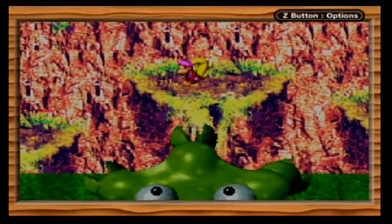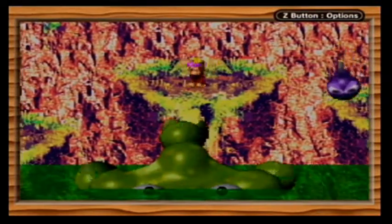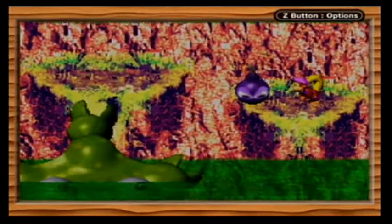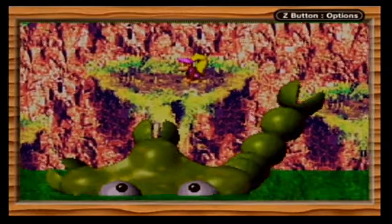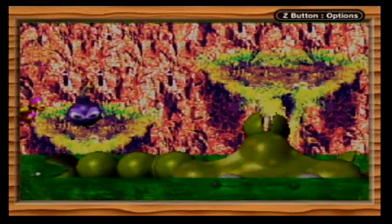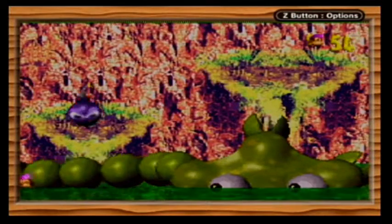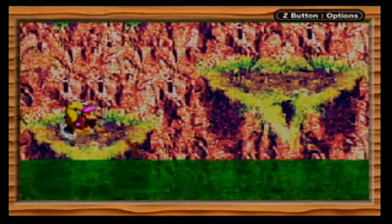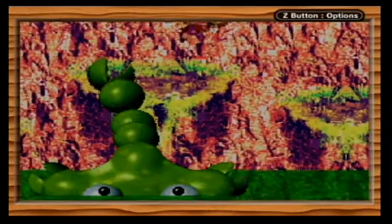We get the awesome boss music again. A bomb is going to appear — what you need to do is jump to make it grab the bomb. Watch out: the bomb's explosion can hurt you just as much as it can hurt him. Seriously, this fiend is really, really weird — it doesn't fit the art style of the rest of the game.